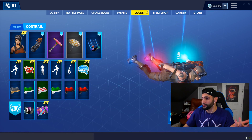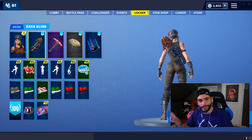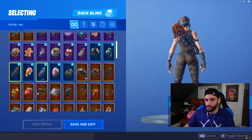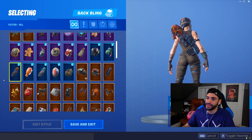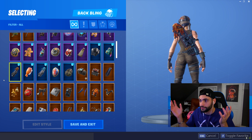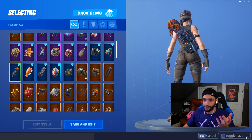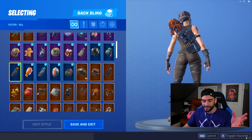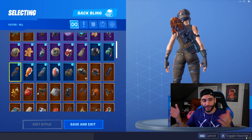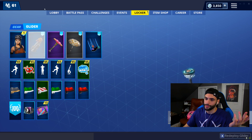The skin I've been rocking at the moment is Renegade Raider, and I finally found a good back bling for it. I've been using the Scoped Satchel — it's the orange one, and it's the only one that actually seems like a good match for Renegade Raider. Originally I didn't really like using Renegade Raider because there were no cool back blings to go along with it. But this one is actually pretty clean — the orange color just works out well.